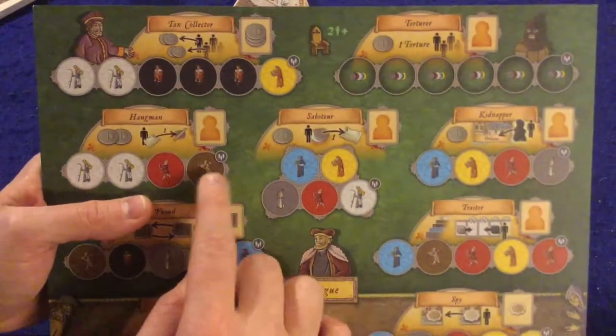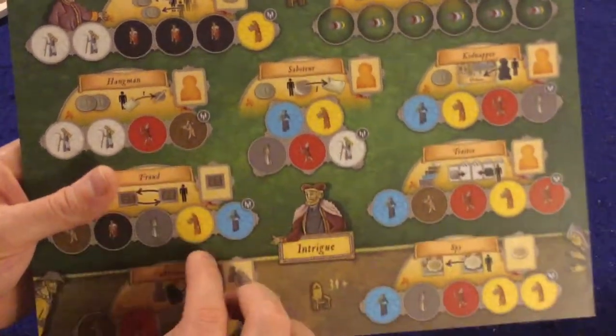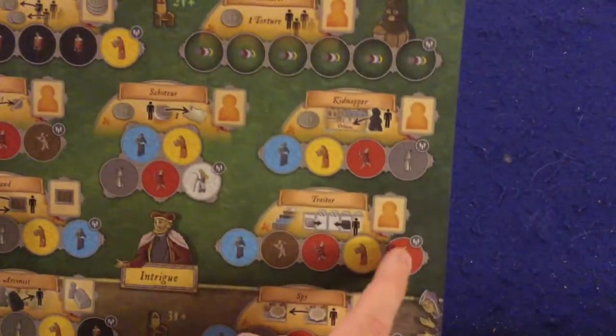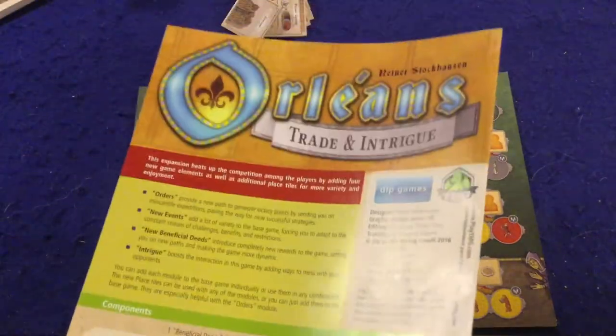One last thing — there are also some cover tiles in the box that cover certain spots on the boards when playing with lower player counts. They're just for three players and up, little tokens that go over those spots. And that in a nutshell is what you get inside Orleans Trade and Intrigue.